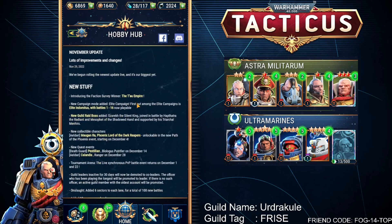We've also got a new boss for the Guild Raids: Zarek the Silent King, joined in battle by Hapthatra the Radiant and Mesafet the Shadowed Hand, and supported by his Triarchal Menhirs. I'm guessing they're going to be the side bosses, similar to what we've got at the moment with the Tyranids.